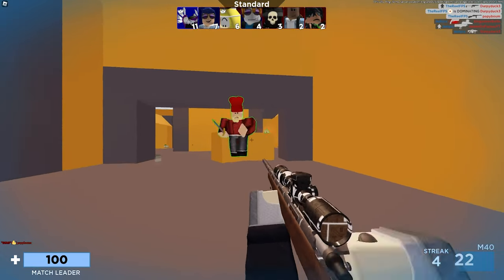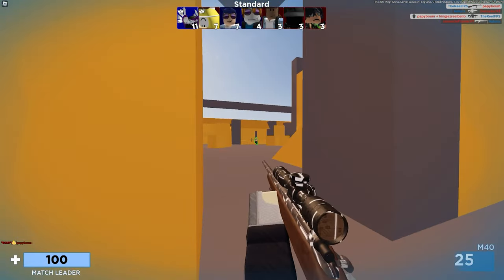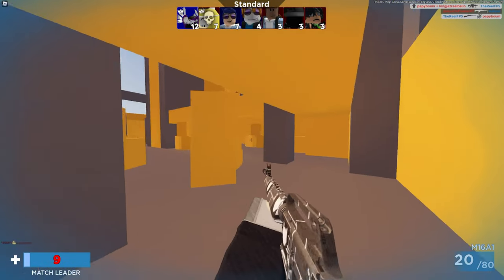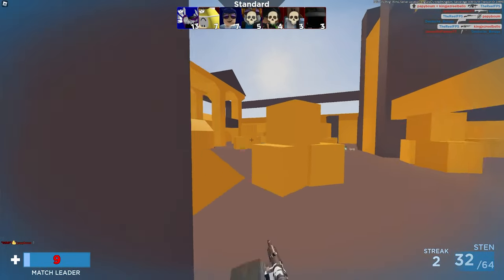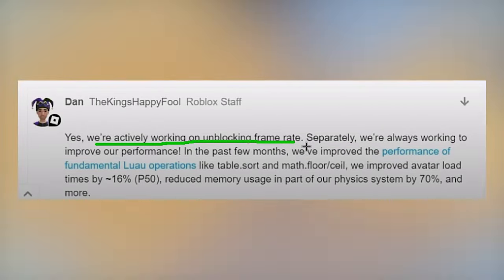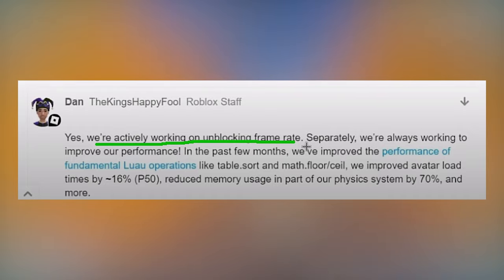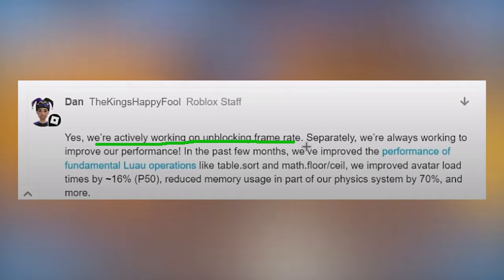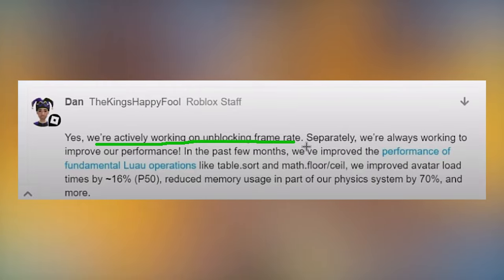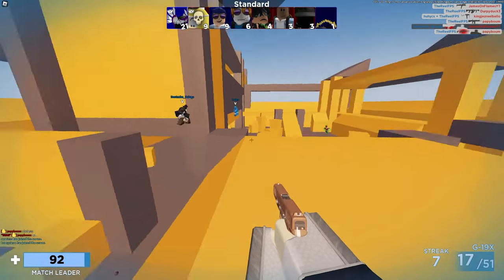FPS really helps with your overall gameplay — how your game moves and feels. Low FPS feels clunky, while high FPS feels a lot smoother. A Roblox staff member said: 'Yes, we're actively working on unblocking frame rates. We're always working on improving performance. In the past few months we've improved fundamental Lua operations like tab.sort and math.floor/ceil, improved avatar loading time by 16% at P50, and reduced memory usage in parts of the physics system by 70%.'